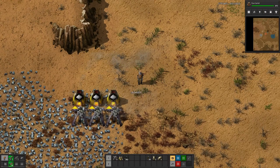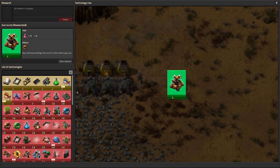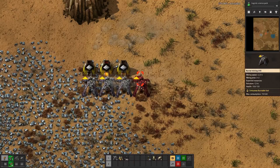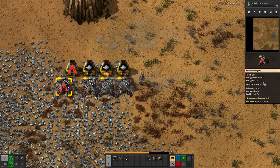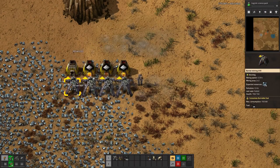Already out of iron. We're going through resources quickly, so let's check the green science research — then we can build that line as well.